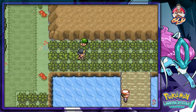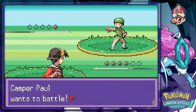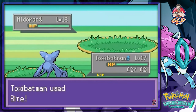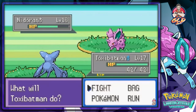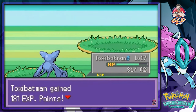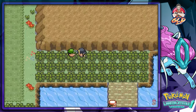That Nest Ball find is pretty impressive. Here we go — Camper Paul is coming out with his Nidoran male. I kind of want to capture one of those. Let's go with the Bite attack now that Toxic Batman knows Bite. Another peck attack, another Bite — and there you go. Paul has been defeated!